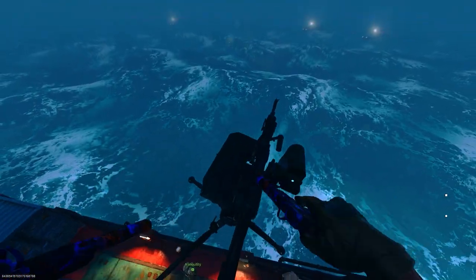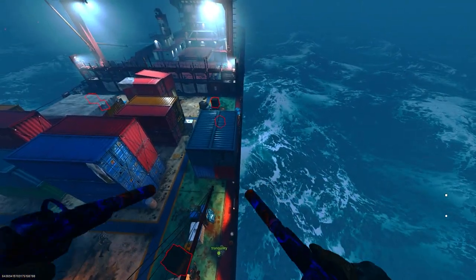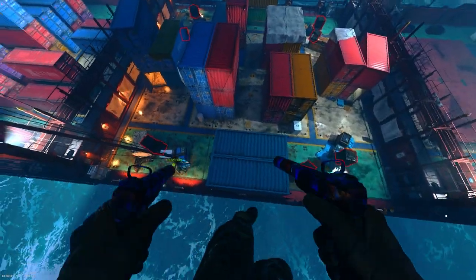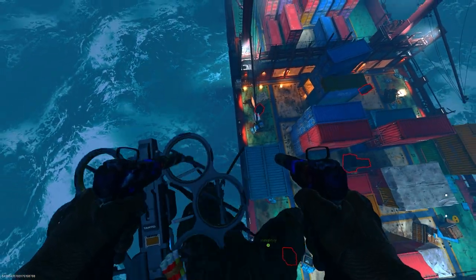Here's how to get on top of the map on shipment — this only works on the original shipment. You want to do the method, and what you'll notice is on both sides of the ship there's a gap where you can actually prone into and land on the barrier. Once you land on this barrier it's going to be quite hard because you die a lot — you can hit your head on the sky barrier.